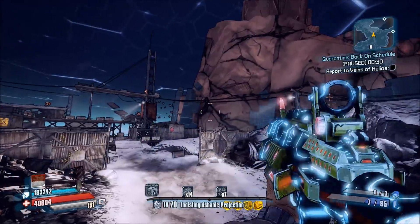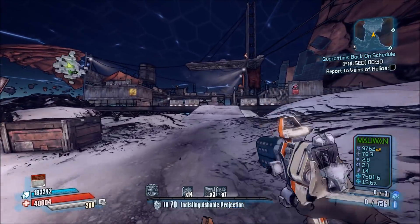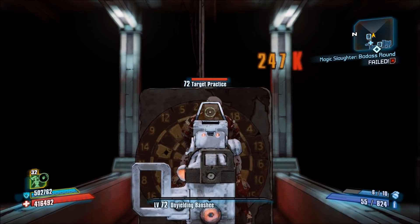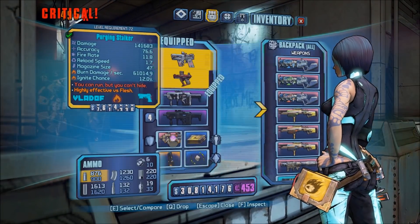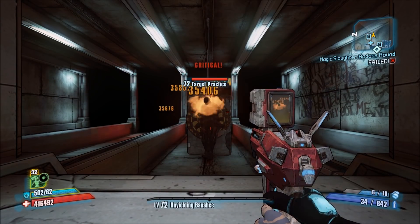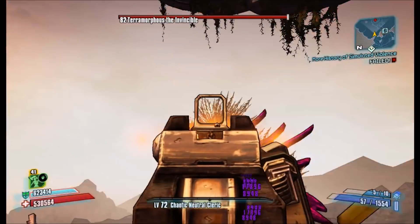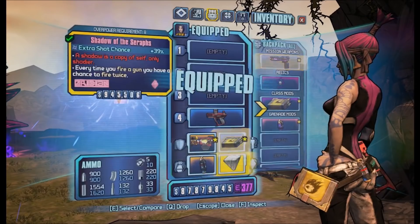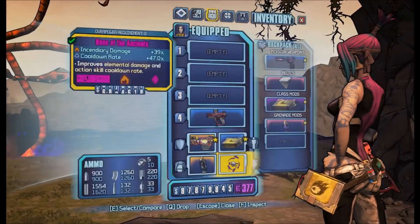Unlike gun damage, crit damage is calculated when a projectile hits an enemy, not when it spawns. This means that shooting a projectile with one gun and swapping to a different gun while the projectile is still traveling results in the projectile gaining the crit multipliers of the gun that was switched to. So for example shooting a Sandhawk and switching to a Lady Fist while the projectiles are traveling will give them plus 800% type A crit damage, which is commonly used against raid bosses together with the Bee.